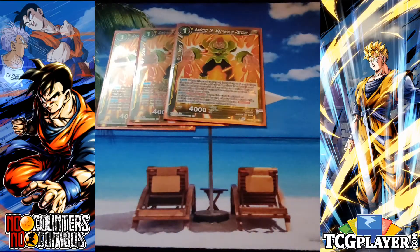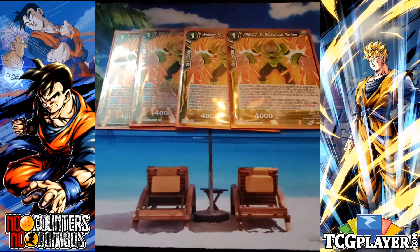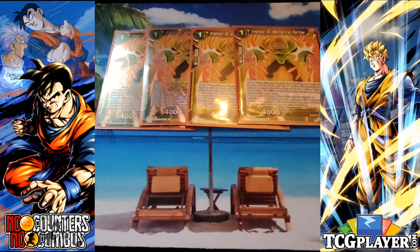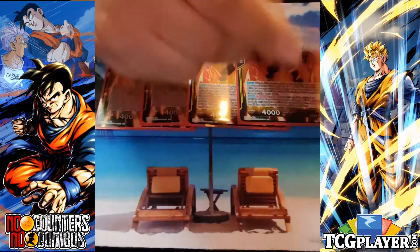We're playing four of Android 16, A Mechanical Partner. He's essentially a one-drop blocker the turn he's played until the end of your opponent's turn, so you have the blocker skill active for your opponent's turn in case you need it for your awakening condition. He also looks at the top five for an android or a unison with a specified cost of two — great for grabbing your Piccolos. This is my primary turn one play whether going first or second. Most of the time opponents don't attack the turn you play him because they don't want to give you advantage.